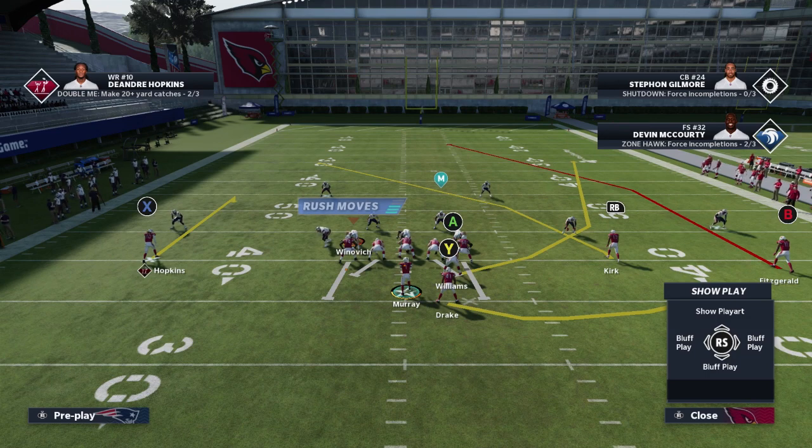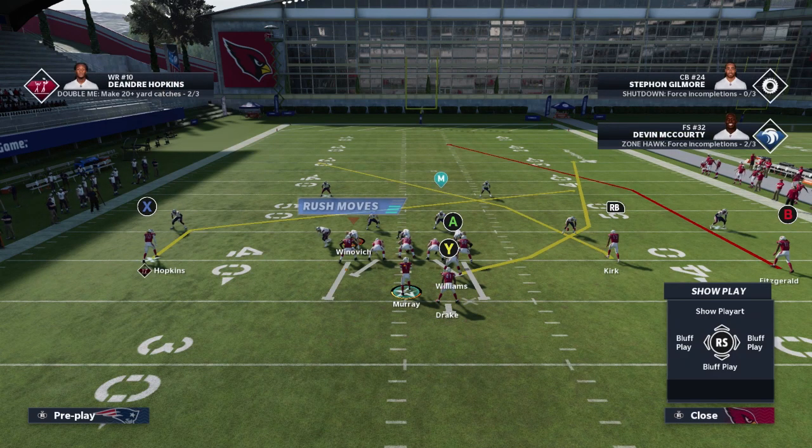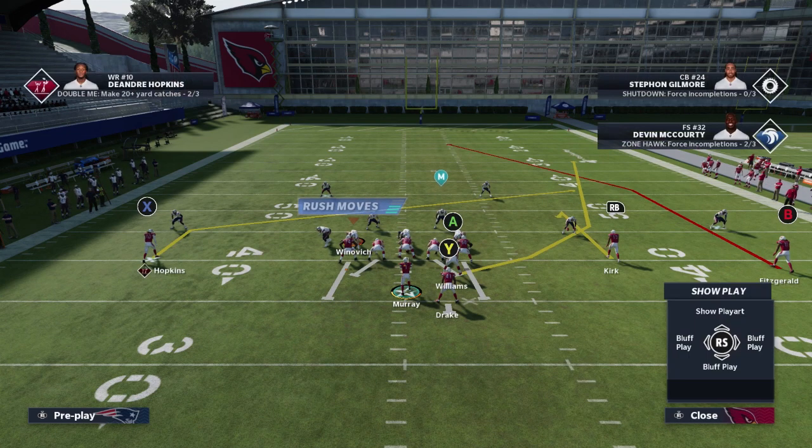The first thing we're going to do is block the running back for extra protection. We're going to put the X on a slant, and then what I like to do with the RB receiver is hitch them and then smart route the hitch. What I've found is it does a good job of holding the zones a bit more. You can get away with a curl or a hitch, but when you do it in between there's just more consistency.